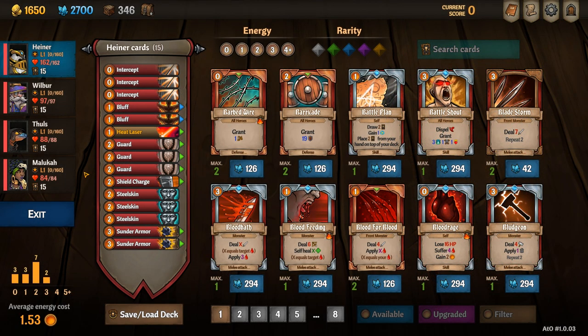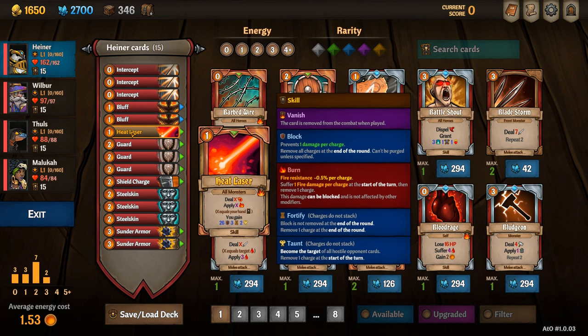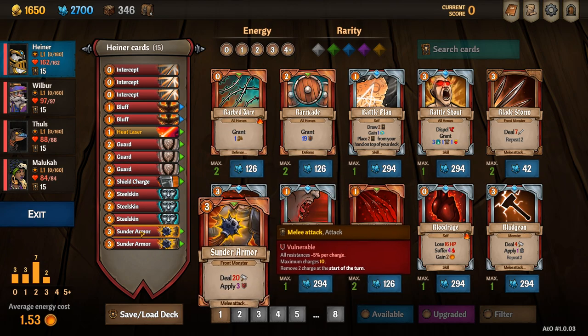Heiner's starting deck includes three Intercepts, two Bluffs, his unique card Heat Laser which grants himself Taunt, Fortify stacks and some block, three Guards, one Shield Charge, three Steel Skins and two Sunder Armours.